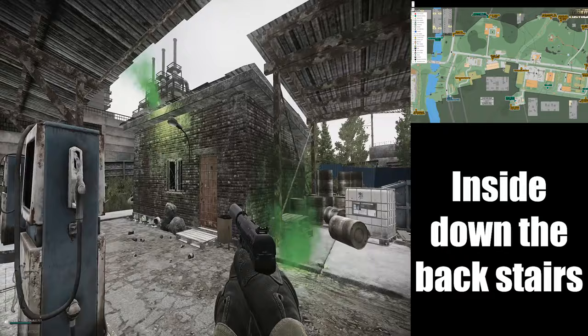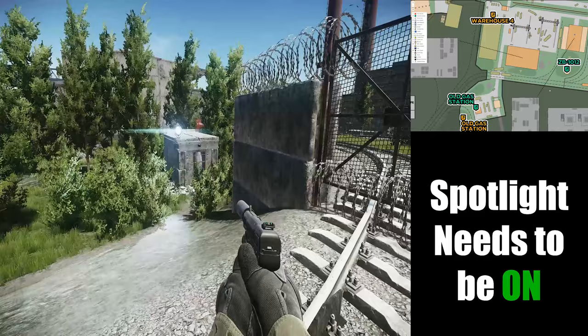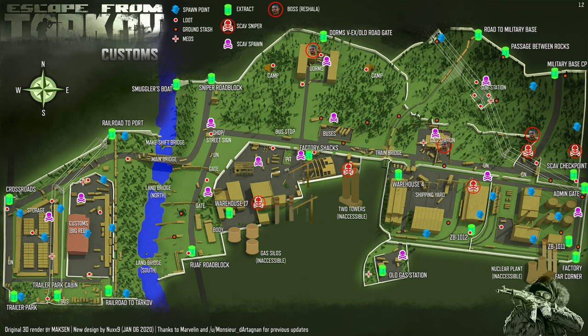The other extracts are trailer park, RUAF roadblock, old gas station, and ZB-1012. Old gas station is only open if you see the green smoke, and ZB-1012 is only open if you see the floodlights on.